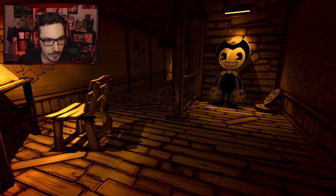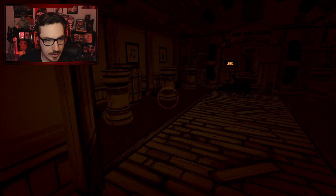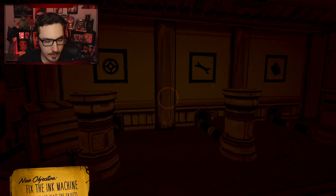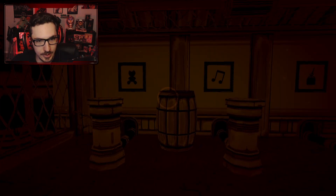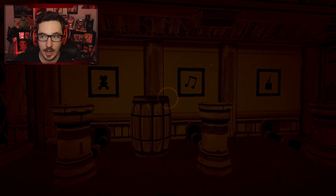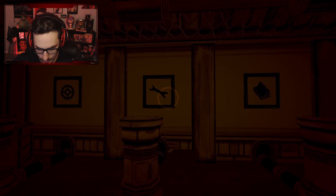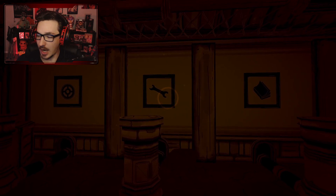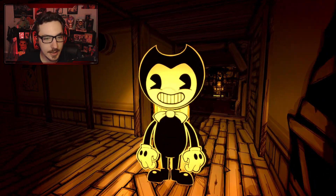Dude, that actually scared me. I don't know why either. Okay, so we've been this way, we just need to go right. There's the ink machine power — how do I get this to work? We gotta find all of that. Here's what we're gonna do because I'm gonna forget this: we're gonna take pictures. There we go. A book, a wrench, a gear, Bendy plushy, music note, and ink I believe. I thought I wasn't recording and I was gonna be very very sad. Okay, oh hey Bendy — who put this here?